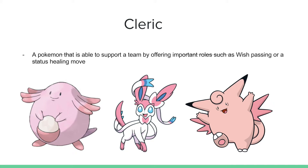We have Clerics, which often double with a special wall — a Pokemon that supports the team by offering important roles such as wish passing or a status healing move. As you can see, Clefable is only a Cleric, while Sylveon and Chansey are both special walls and Clerics. Something I want to stress is that I'm giving you maybe ten to fifteen roles a good bulky balance team should have, but a lot of these roles are going to compound — a special wall and a Cleric will generally be the exact same Pokemon on your team.